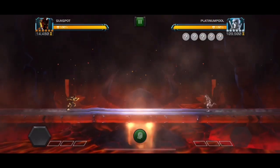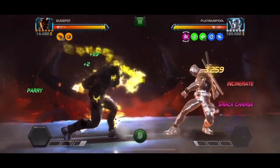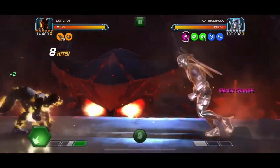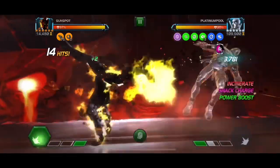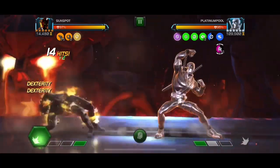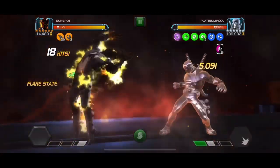Sunspot is a viable option for this fight, more so if he is awakened because you can get more of those charges. You can see here every time we attack into him, he's not getting an incinerate, but he is getting one of those purple charges, and we have that timer going around — that is a 30-second timer, and once it ends, you'll see that he starts to degenerate.